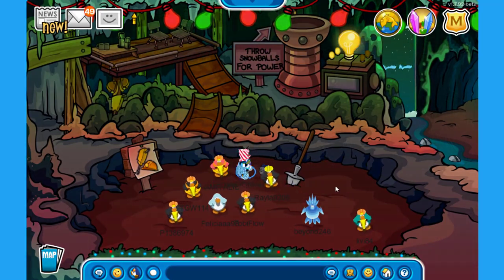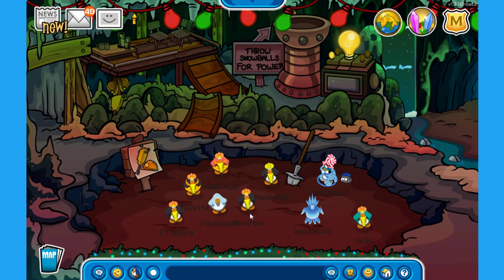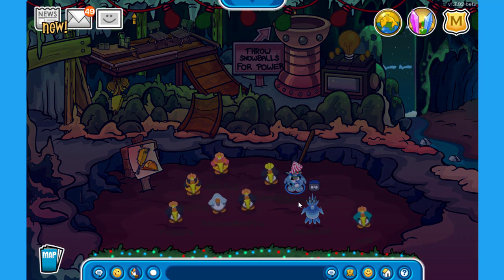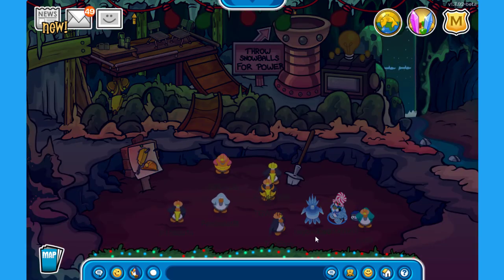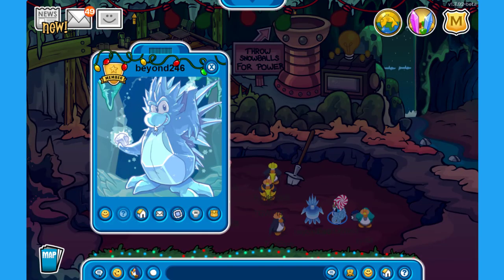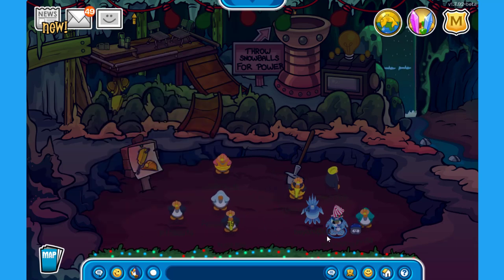The cave mine where penguins are drilling for coins — I believe it is doubled. It is also decorated. Let's throw some snowballs at the power station over there — it is like red and green bulbs for Christmas. I just need to know how I can transform myself into a nice penguin or a reindeer puffle. I saw someone that said it is on Santa's workshop near the mine shack, which I think I forgot to visit.